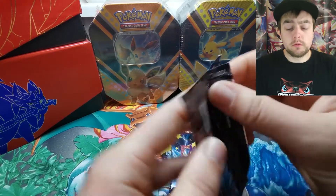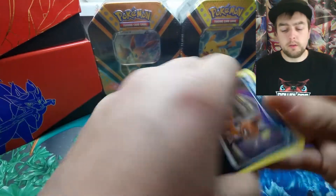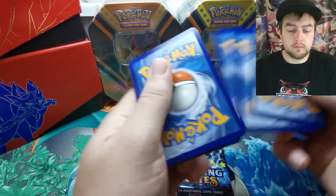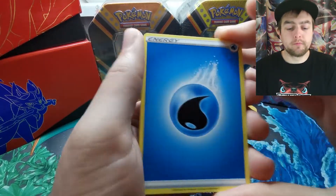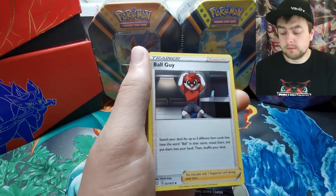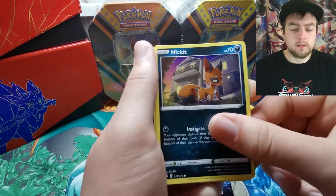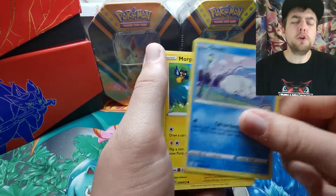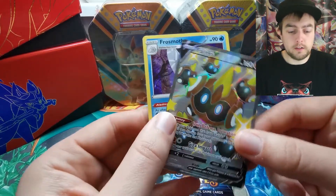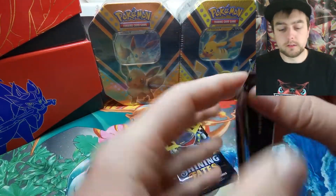Three packs to go. One thing about Shining Fates is that every code is white and green — no green codes in here unlike with Vivid Voltage where you could get a green code and still get an amazing rare in the pack in place of the reverse holo. Pack one pulls: Nickit, Corsola, Snom, Morgrem, Cacnea, Phanpy, a V full art, and a Frosmoth.